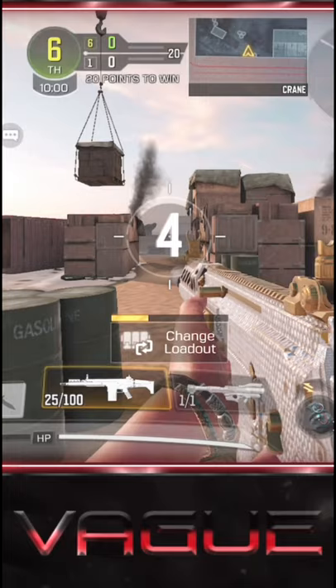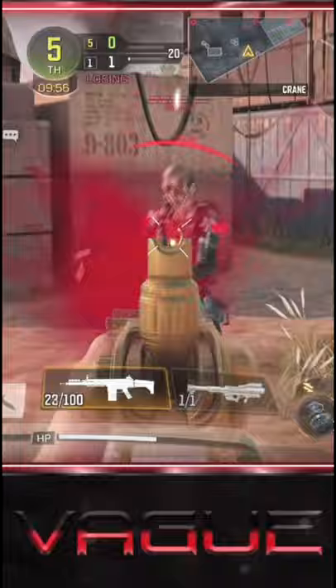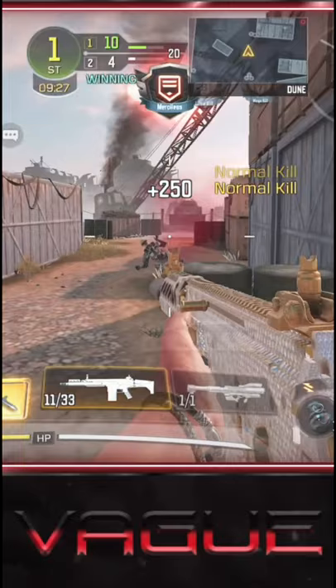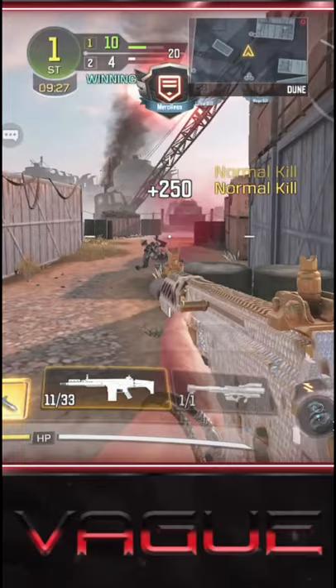Once you pick the gun, make sure you get 10 kills with that gun. Once you are done getting 10 kills, you can click the gear icon and leave the match. Once you leave the match, you are successfully going to be given 1 point towards your diamond quest.